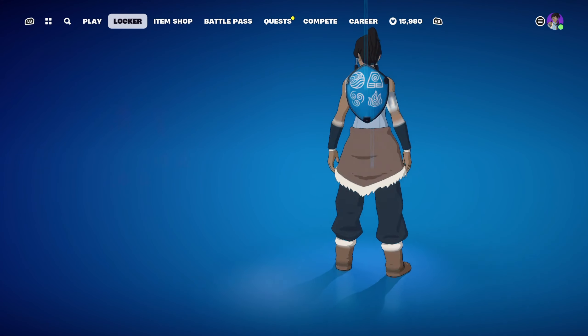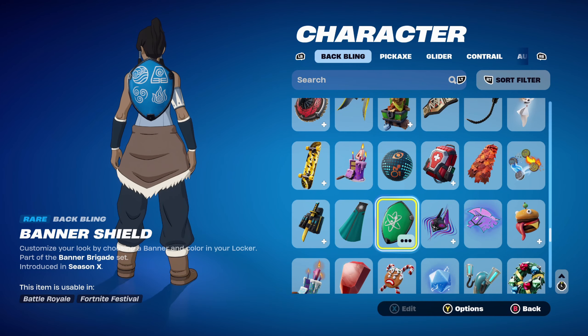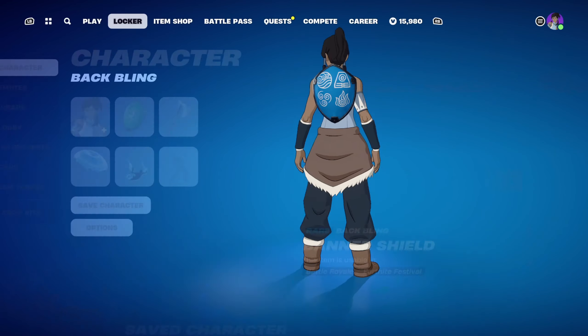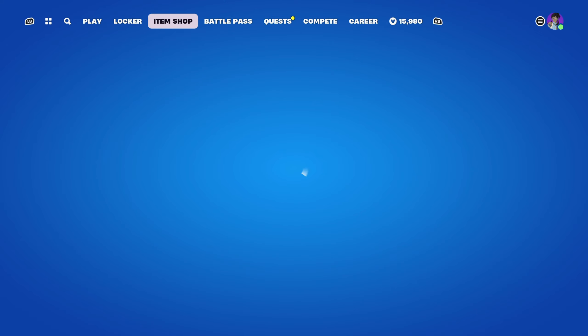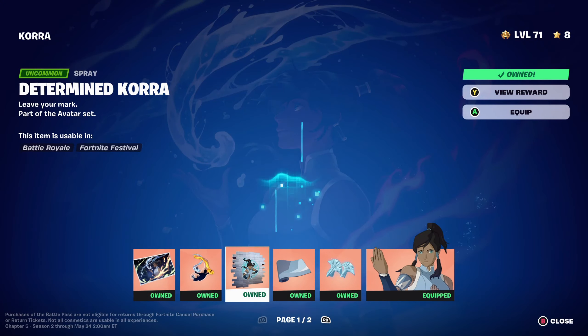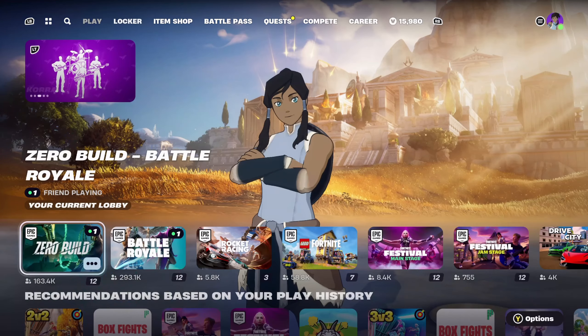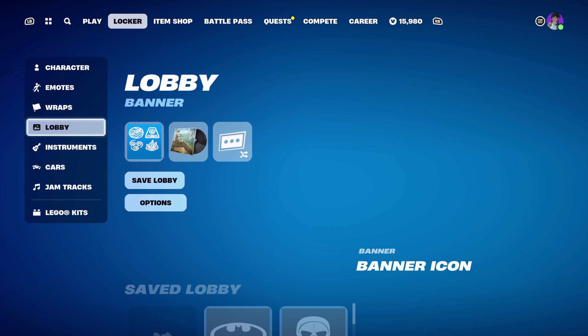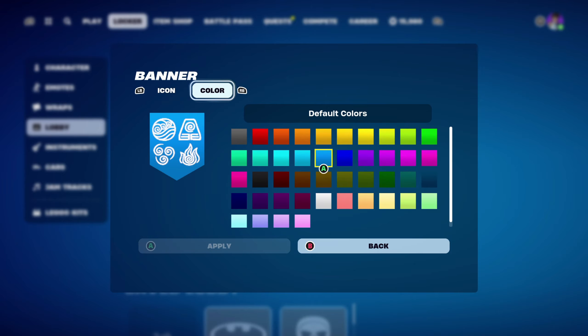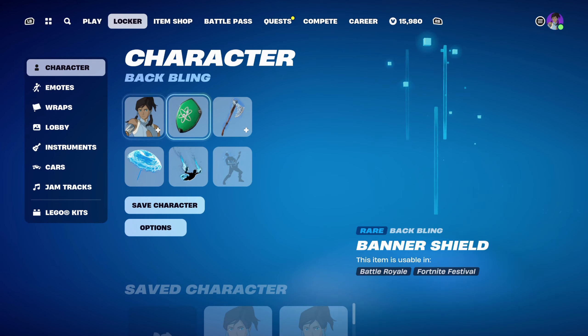For combo 3, I decided to use the Banner Shield, part of the Banner Brigade set introduced in Chapter 1 Season 8 — you can also use the Banner Cape. The banner I'm using is the Avatar banner, which has all the different elements: water, earth, fire and air. The colour I'm using is on the second row, fifth across, for the blue — I couldn't get the exact blue but I think it works nicely.